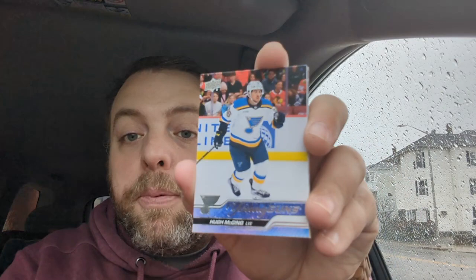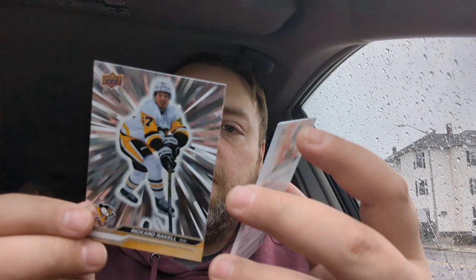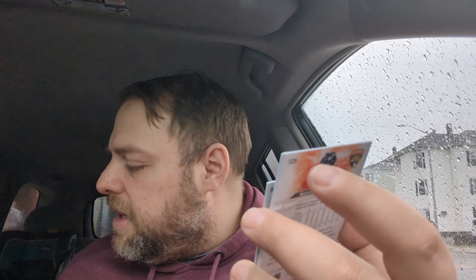Can't read it backwards — Ricard Rakell. What kind of insert is this? Kind of looks like a starburst or something. It's an Outburst — one in 12 packs — so we got one of those, that's a new one for us. And the rest are just base cards. Well, that was a quick waste of 40 bucks unless one of those Young Guns is really good.